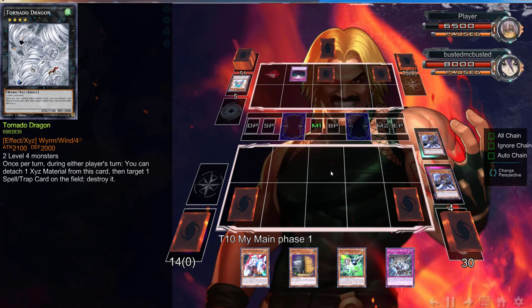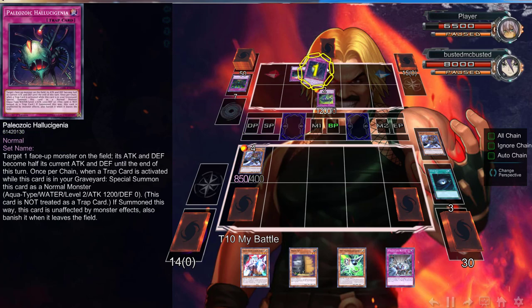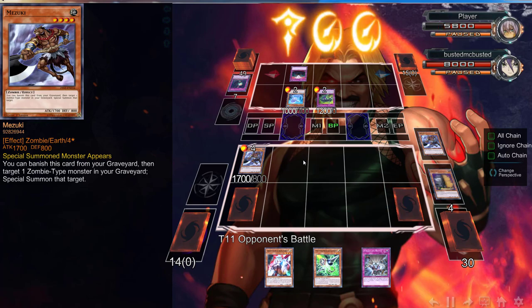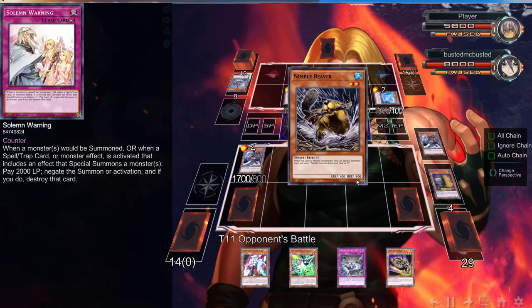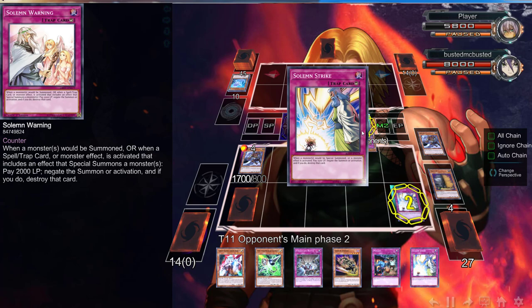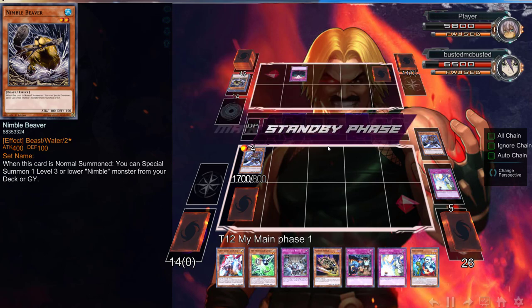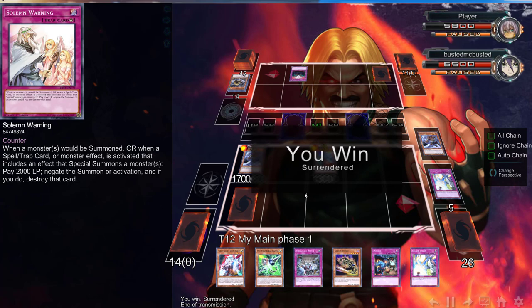I go into Little Dragon, he activates Floodgate Trap Hole — not the greatest card anymore. I Dark Hole thinking it's a Dupe Frog but it's not. I attack with Mizuki, he chains the Hallucinogen and has my attack. He summons Nimble Sunfish and I use Maxi again. He goes all-in into something I don't agree with. We go with Uni-Zombie and he Black Roses — that was pretty much it.